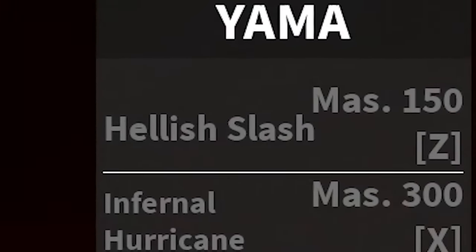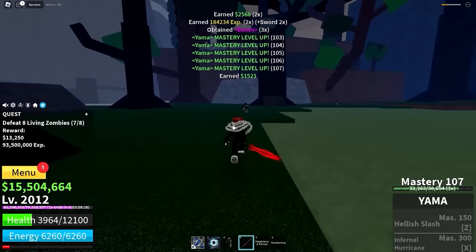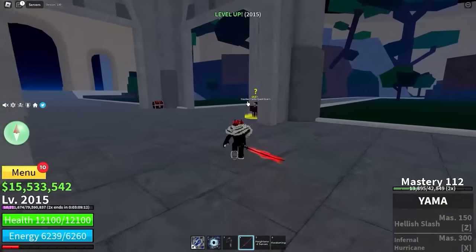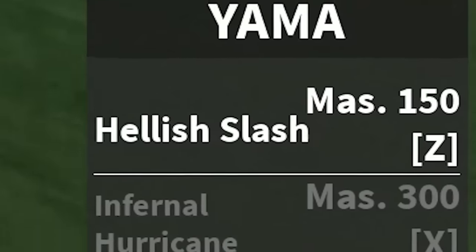I get my first move called Hellish Slash at 102 mastery. My awakening just ran out — that's not good. These zombies are actually pretty easy to take down. We've already done seven of eight. It also might be because Yama is just busted. Big level up — 2015 now, only 200 to go. A couple of quests later, we've got our first move called Hellish Slash.